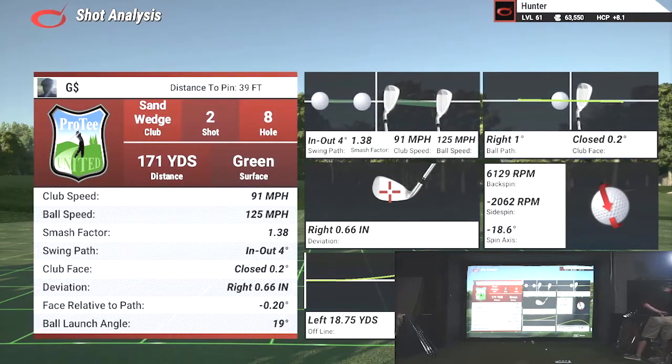Like that, we saw that ball hook a little bit too much, right? Swing path into out four degrees and then club face closed point two degrees. So ideally in order to hit the straight ball, my club face should have been open two degrees. But that closed point two degrees obviously got me that little extra hook. But I'll still take the 125 ball speed with an eight iron. It's cool to be able to see your stats like that when you're playing.